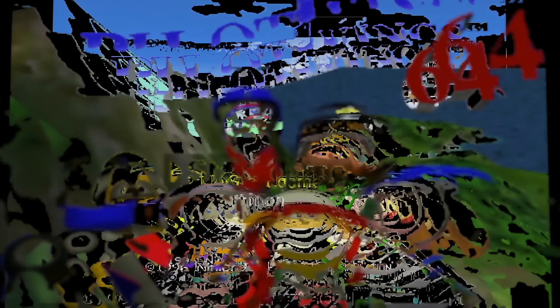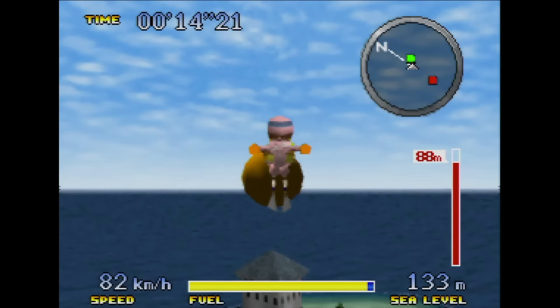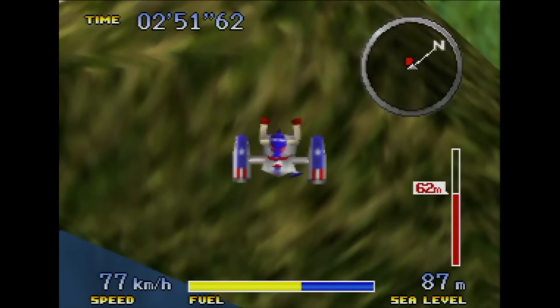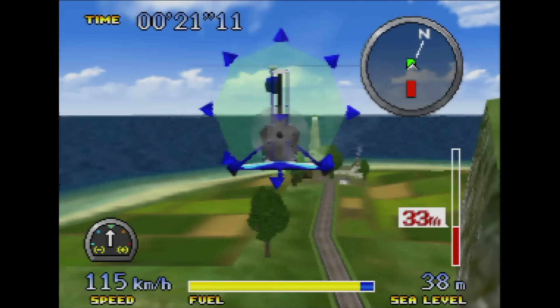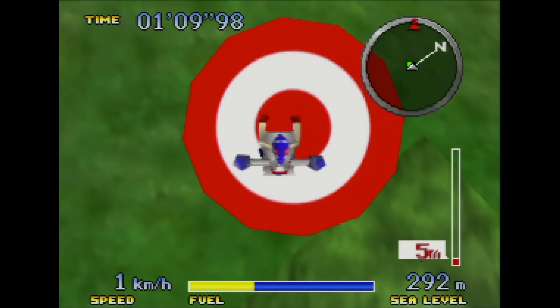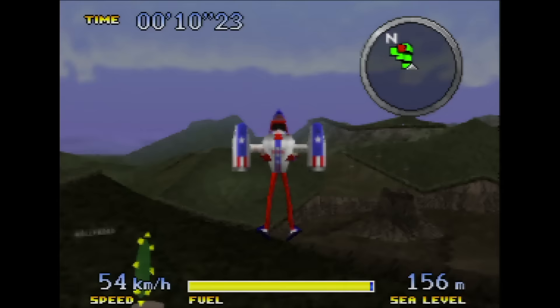Next is Pilotwings 64, which was developed by Paradigm Simulation under Nintendo's guidance. This plays much like the original Pilotwings, with you leisurely taking flight tests on an island. This one adds a lot of creative stuff and it's definitely a fun game, at least for me. It can be a bit finicky to control sometimes and as a result it can be a touch frustrating. And that was it — those are the only two games released at launch for the Nintendo 64. The Nintendo 64 didn't have the best launch lineup, but you know, it really didn't need it.